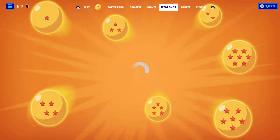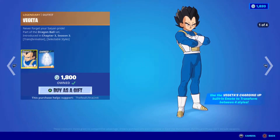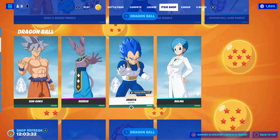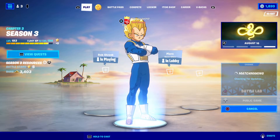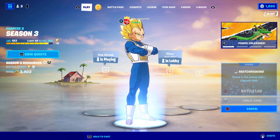If you guys do plan on getting Vegeta in the item shop, he will be 1800 V-Bucks and you can also get him in a bundle with Bulma. But if you do plan on getting Vegeta or anyone else, consider using my creator code. You're all tuned to help support everything I do here on the channel.